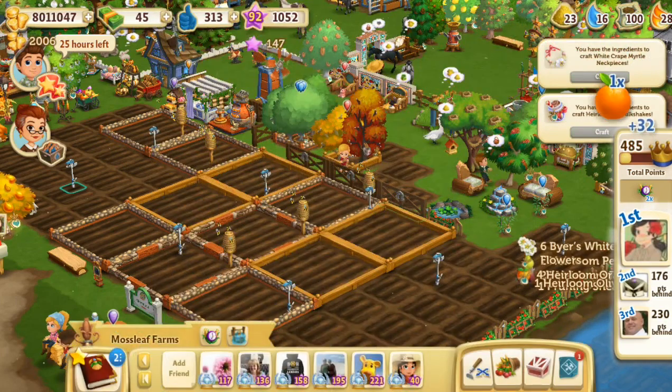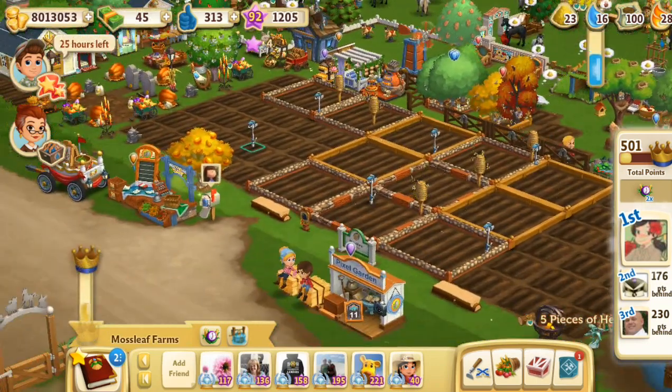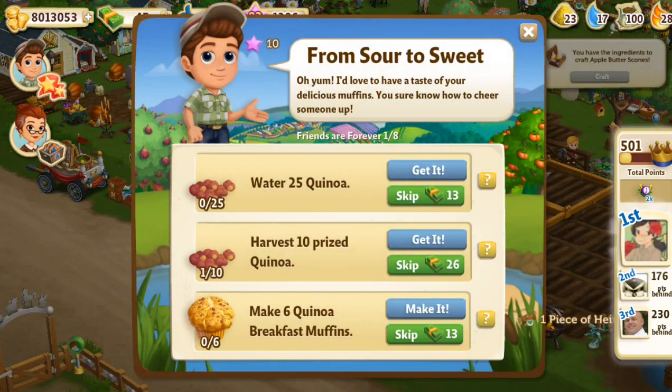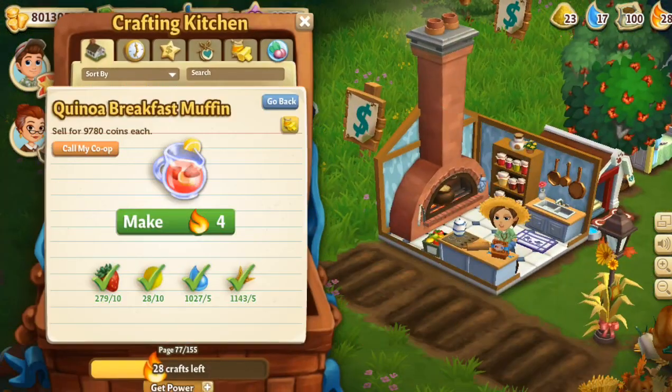We're just harvesting things left and right. Let's take a quick peek at the quest happening right now — this one, which I don't know if I can actually finish in time since we've only got about 24 hours because we came into it so late. This quest is called 'From Sweet to Sour,' and our friend Perry — he had a fight with his friend Dennis and broke Dennis's skateboard by accident. So we're trying to make everything better by making some delicious quinoa breakfast muffins. We need to water 25 quinoa, harvest 10 prized quinoa, and make some quinoa breakfast muffins.